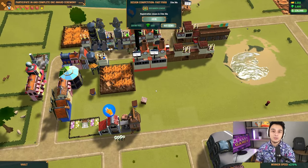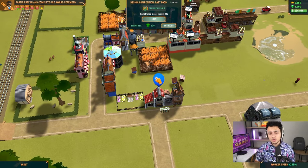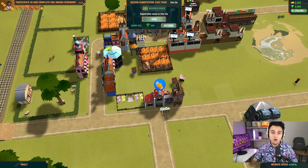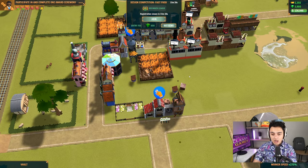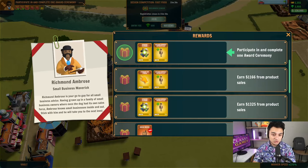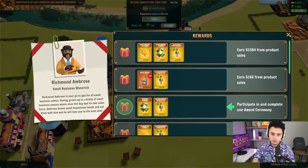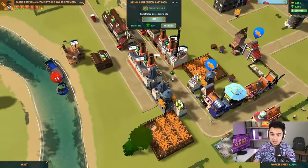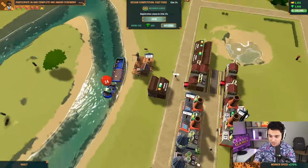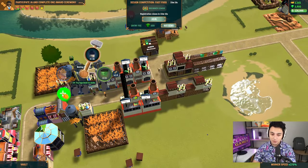For people freaking out about the game not running on idle — if I just click out right here, it still runs on idle. The reason for that is because you haven't become a small business yet. Once you become a small business, you have to do these three events, then you go ahead and unlock the ability to run the game on idle.